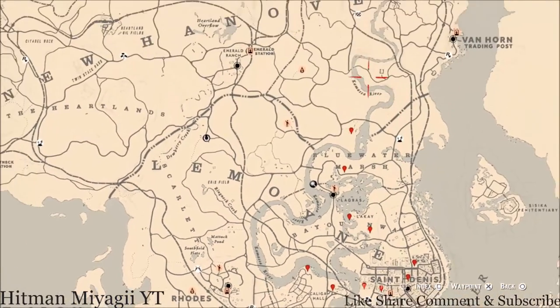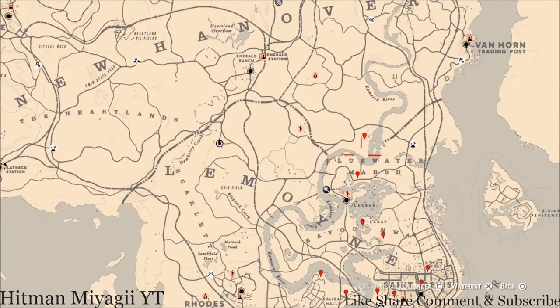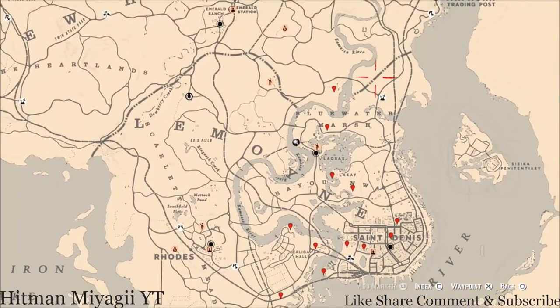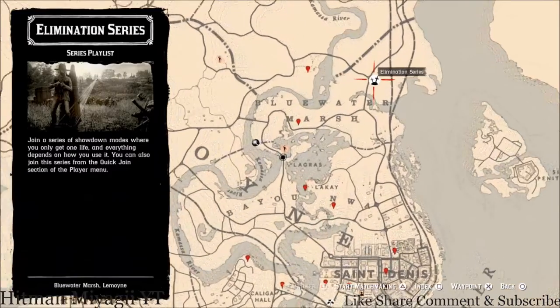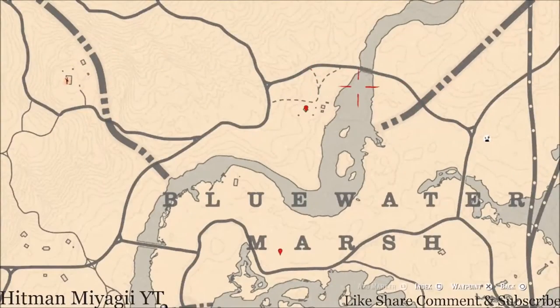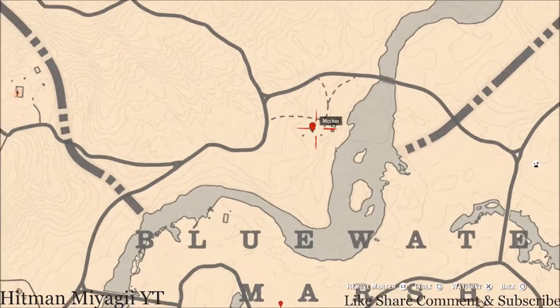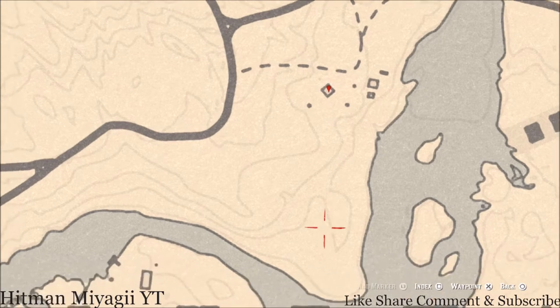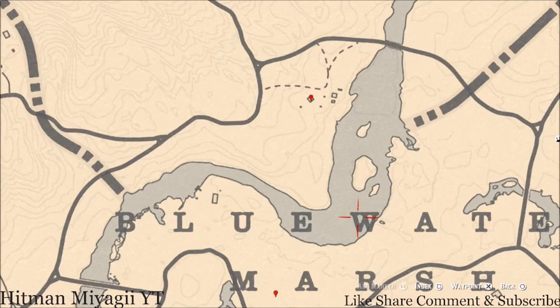Let's go through these items and I'll tell you what we'll find across the Lemoyne area of the map. Right over here near this elimination series, hit that left, go across the bridge and right into this little farm. In this house there's an antique alcohol bottle — this is an old-time gin bottle. It's in the sink cupboard, the little cabinet area right underneath the sink. Go and grab that antique alcohol bottle.